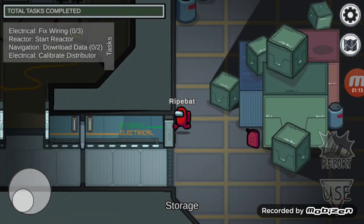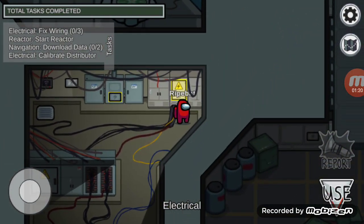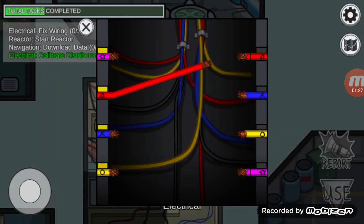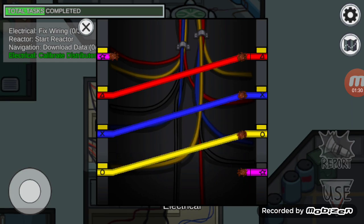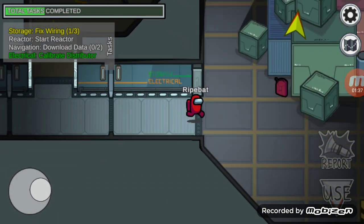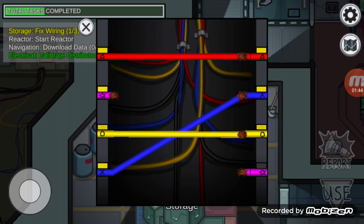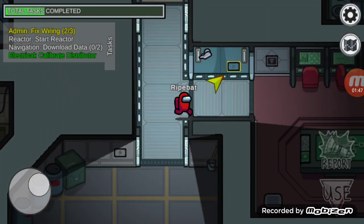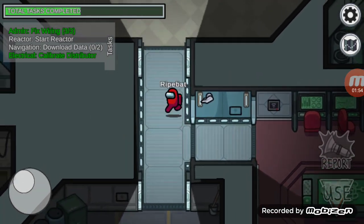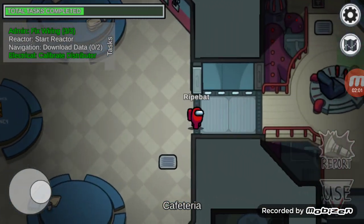Wait, I probably shouldn't have gone to the reactor. We'll go over there first. We gotta start the reactor — we'll do that last, maybe. It just depends where our electrical circuits take us. It's going to go to storage and then admin probably, or the cafeteria possibly. Let's go over to the reactor. Actually, let's download data first and see what happens after that.